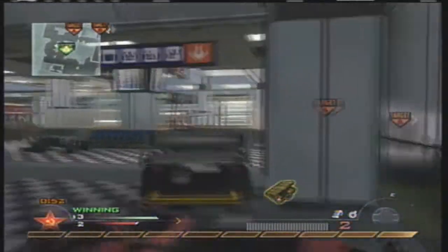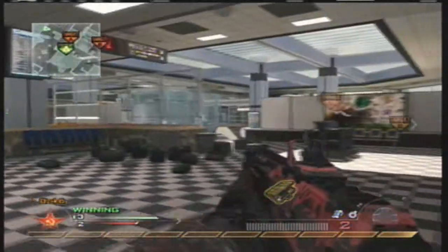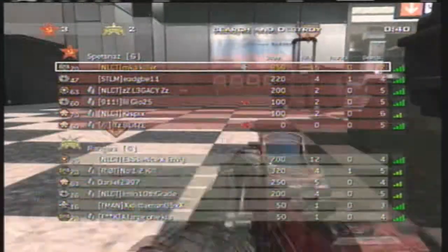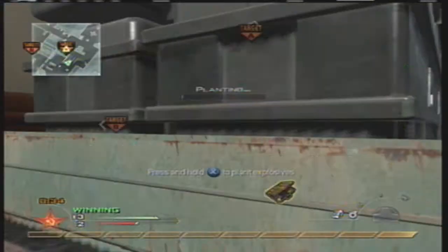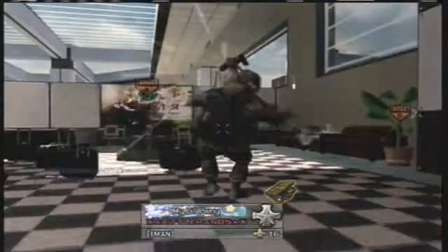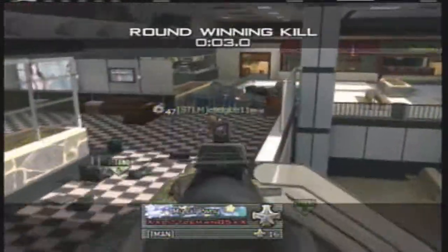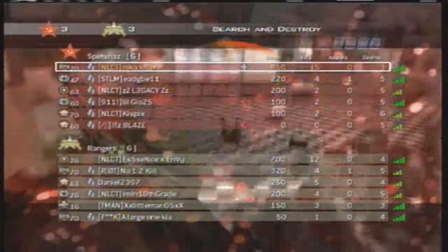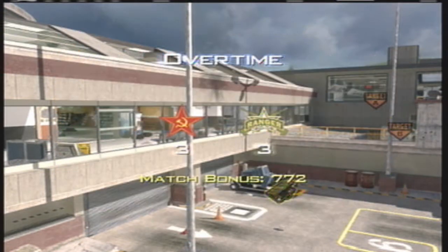My teammate and I are deciding whether to go through library or hallway, and he says let's both push right here together. We have a good push — he sees a guy but doesn't call it out, which frustrated me a bit, but common sense told me he was up there so I took him out. I say 'cover me' and start planting the bomb. Then I notice my teammate running away, so I stop defusing — I don't want to die on a nice kill streak. I end up dying and my teammate gets taken out too. I tried a quick jump shot but couldn't get him.